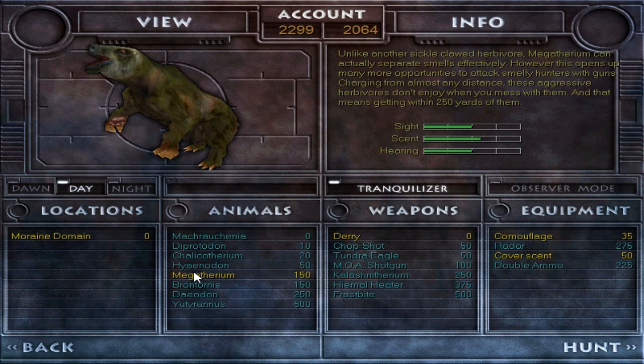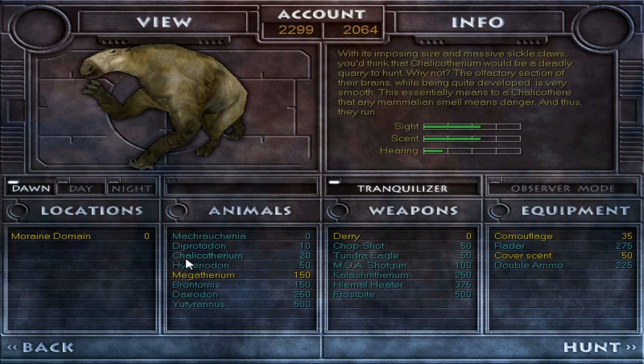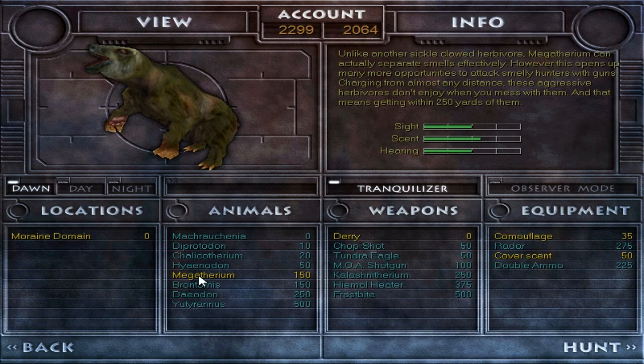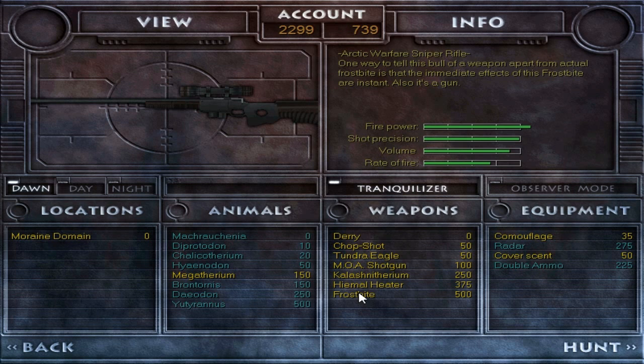We are going to strictly be hunting Megatherium, the big green giant ground sloth itself, and I am terrified. We're going to be on Moraine Domain at dawn, just to set the creepy wintry atmosphere a little better. Megatherium is terrifying — it is a giant bullet sponge of a beast. We're going to need a whole lot of firepower to bring one of these down, so we're bringing every single weapon with us on this hunt.